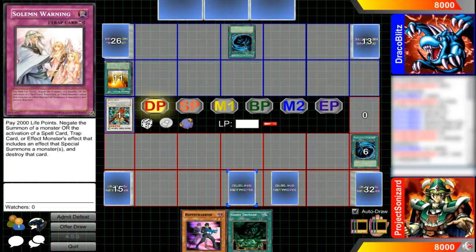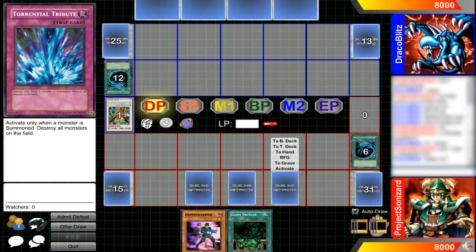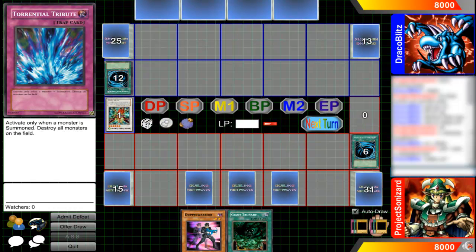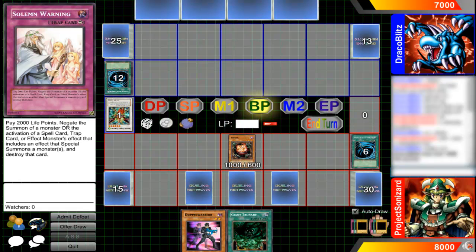He selects Mystical Space Typhoon first, then I activate my own. More luckily he let it slide and he's actually fine about it. So thanks to Arrow for letting that slide, and something else later on.